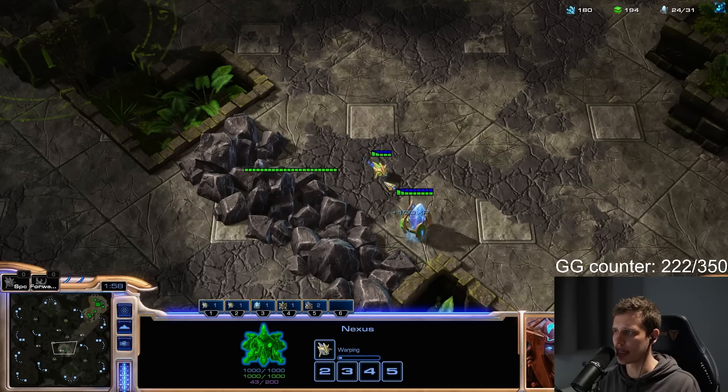We're going straight into our next game — we still have to change the GG counter, otherwise I forget again. We got him again — Mindelvk for the third time. Whenever I get the same person twice in a row, I always feel like I have to switch it up. So we're not going to do the exact same thing here. Mindelvk always is very mannered — good lucks and GGs every game. I feel like I've played against Mindelvk an absolute ton in this series, and he consistently does both the good lucking and GGing at the end of every game.